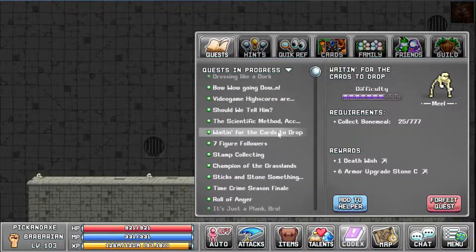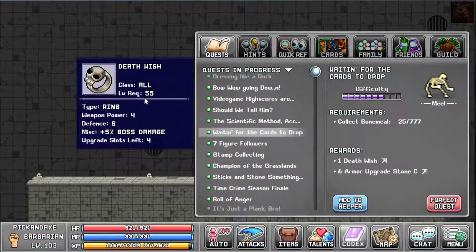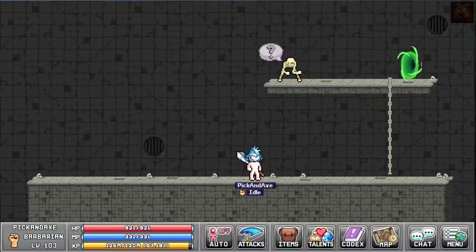You get around this number of bone meal per day, which is mainly used for this quest here. You need 777 to get the Death Wish Ring. Thanks for watching and I'll see you in the next video!